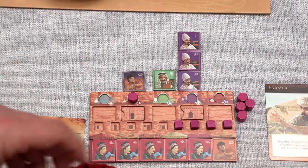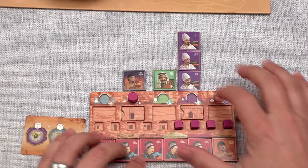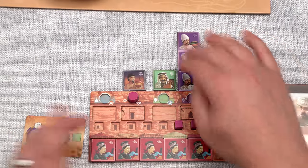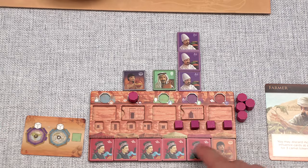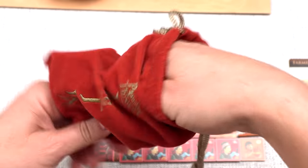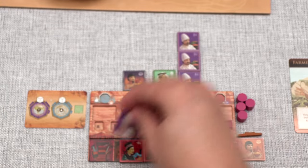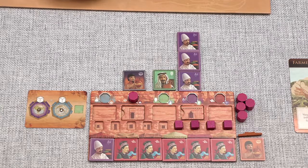We finish the market action by removing all settlement tiles - the permanent one stays. With all these Chinese traders going up to the settlement, we should look for Indian traders to do another market action there. We also gained a market extension: slide it down and gain a random tile out of the bag - it's one Indian tile, just what we were hoping for.